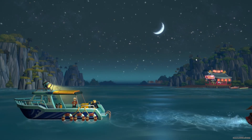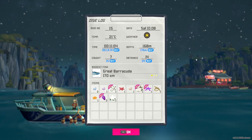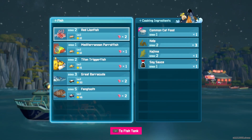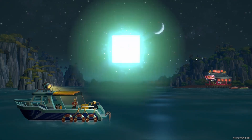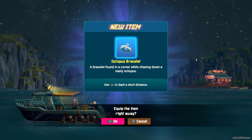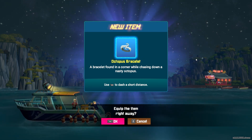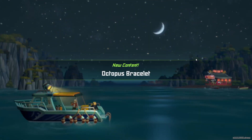We're going to get a translator. Stuff turned in. This is the thing from the octopus — the Octopus Bracelet. It gives us an extra dash that does not use up our air supply. But we're going to skip that — we're not going to put that one on.